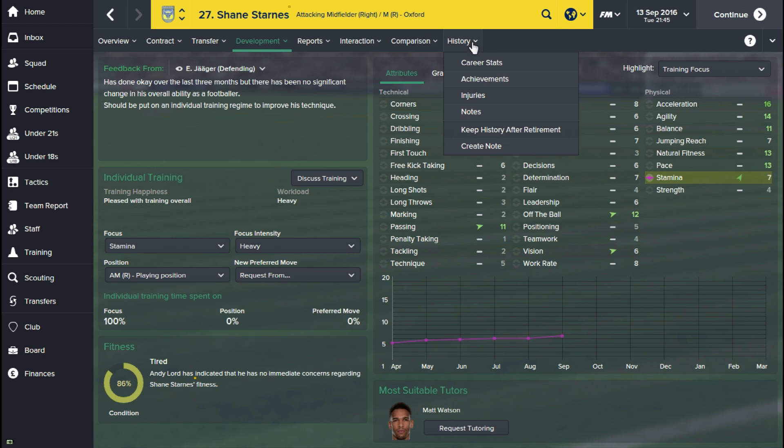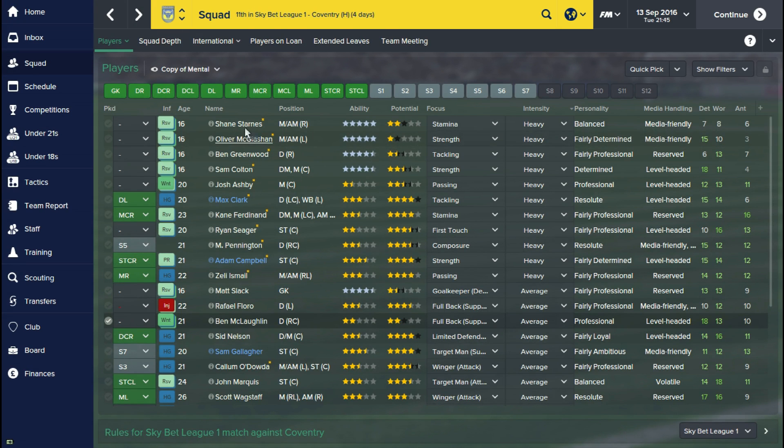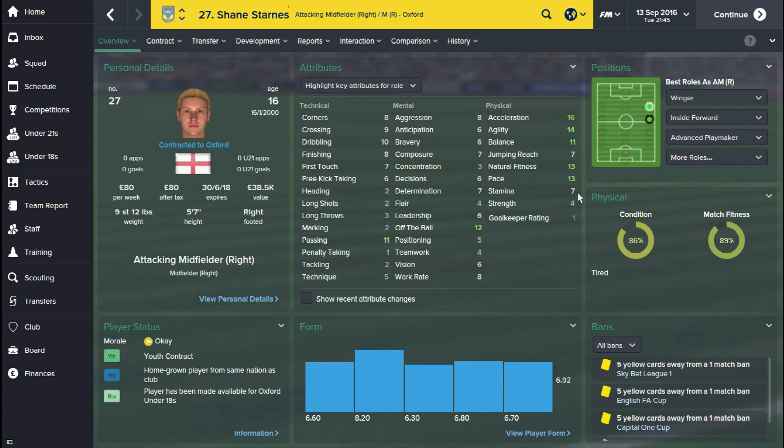A good thing to help you keep track of what's going on: if I go to notes, you can see when I started I created this note on the 8th of March 2016. A few months on, through the summer and things like that, this guy's stamina was on five when I set him off on this training.